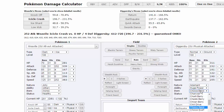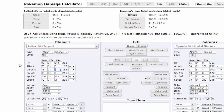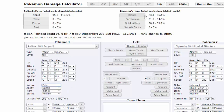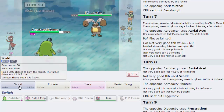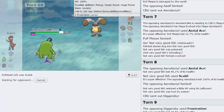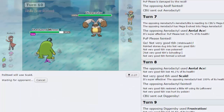Is Politoed bulky enough to take a Banded Frustration? Let me calc. Choice Banded Diggersby versus Politoed with max physical defense - I can take one, definitely. Let's go out into Politoed and go for Scald. If he wants to switch out into Dragonite, he risks a burn. If he wants to set up, I can Encore him. He goes into Decidueye on a Scald and gets burned. Shinotic's not putting in any work this game - Strength Sap is kind of like a last resort here.